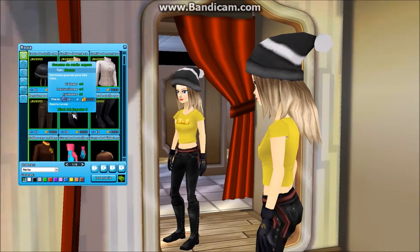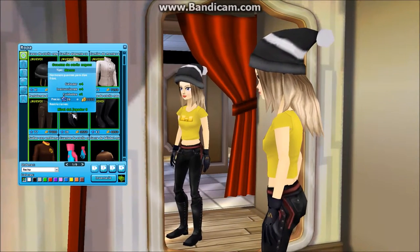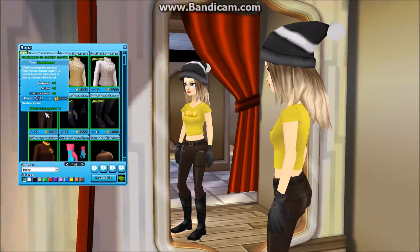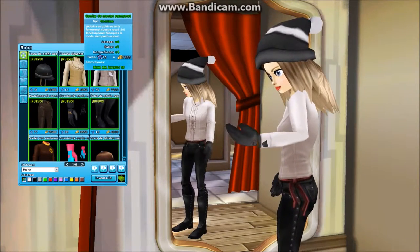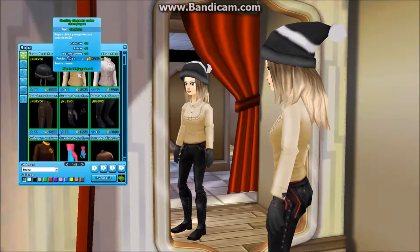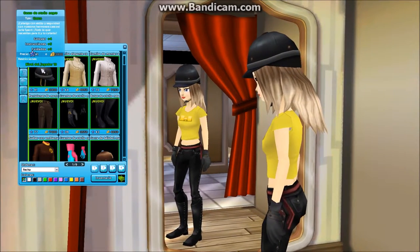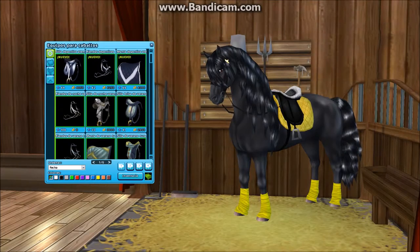These gloves have an M on them — 39 star coins or 3,550 Jorvik shillings. These pants, which I really like, are 77 star coins or 6,700 Jorvik shillings. This jacket is 70 star coins or 7,250 Jorvik shillings. Then this sweatshirt — or maybe it's a jacket — is 64 star coins or 4,050 Jorvik shillings. The last item is a hat at 41 star coins or 3,800 Jorvik shillings.